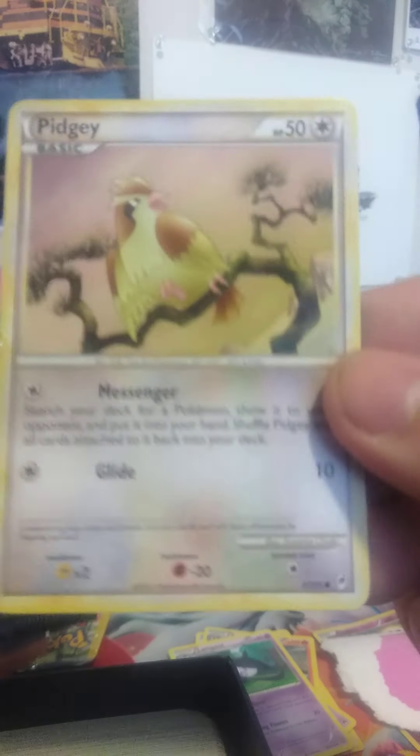Next one we're doing is Evolutions. That's an old Pidgey, guys - look at that Pidgey. That's from Secret Wonders, I think. That's oldie, oldie. That was a good one. That goes in my Secret Wonders bin now. I wasn't around when that set came out, but dang, that was nice.